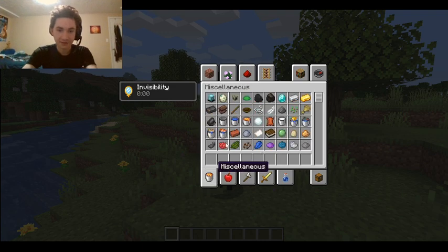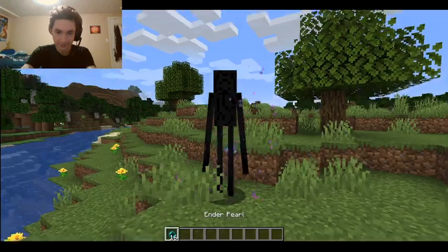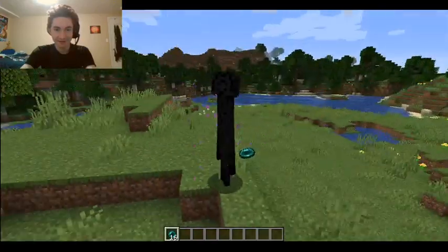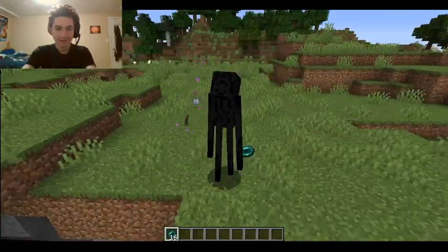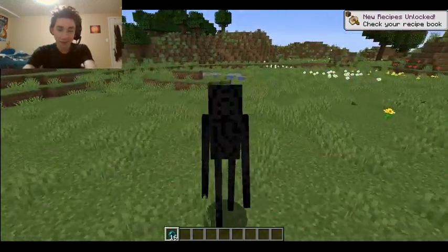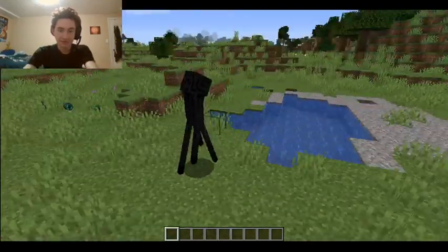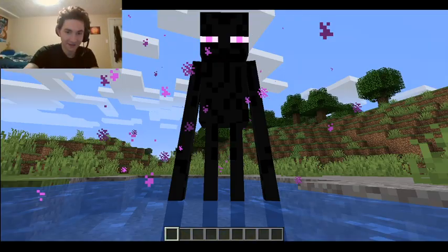Ender pearls are down here. Boom — we can teleport now, look at that! This is where we died before. But we can go in water, so that is something new. Look at that — that's something you don't see every day.